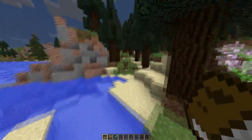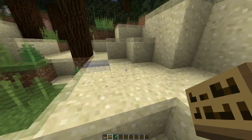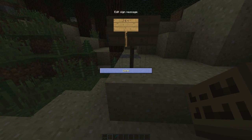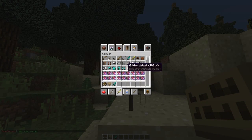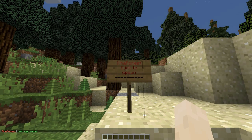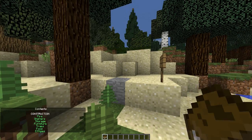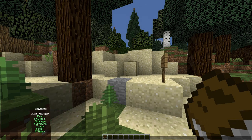I also have a survival book in my inventory, which you get when you either join the game or right-click a sign. To make the sign, very simply put 'spawn' in square brackets. Right-clicking that sign gives you the survival book.